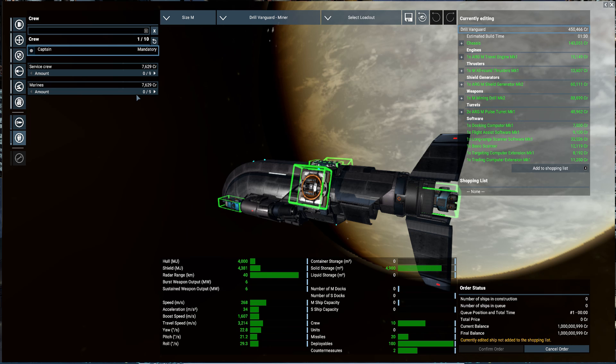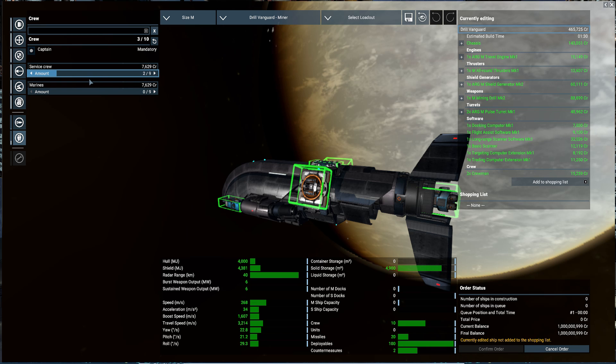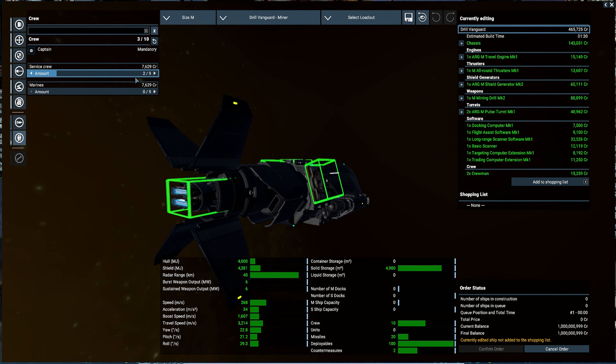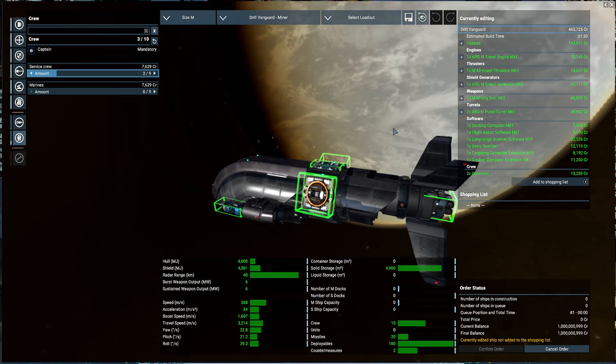At least in my game I only started to set this up when I had my first million. Captain is mandatory, and I gave the ship two crew members — I believe they will help out with repairs if needed. I honestly don't even know if there's an upkeep or salary system, so I don't know if we've got any payouts to do. Anyway, that's pretty much the ship covered.